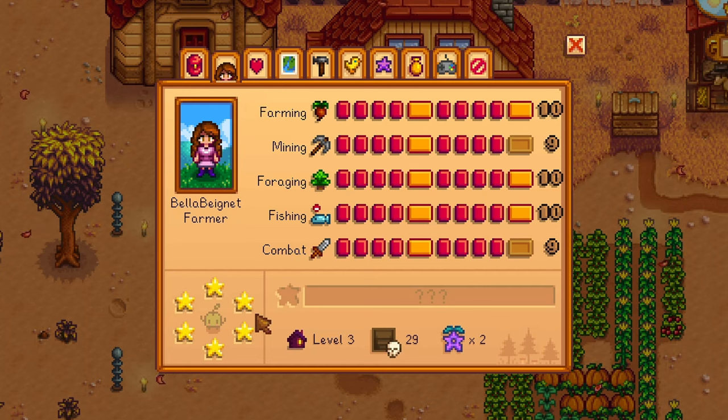The skills menu has a new look. You can now keep track of how many rooms you've completed for the Community Center, your Mastery Level, Farm Level, how deep you've gotten down Skull Cavern, and how many Star Drops you've collected.